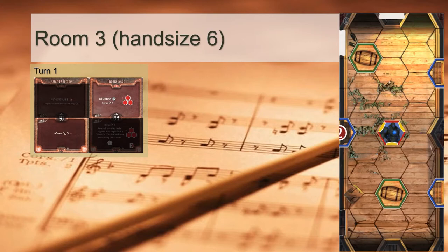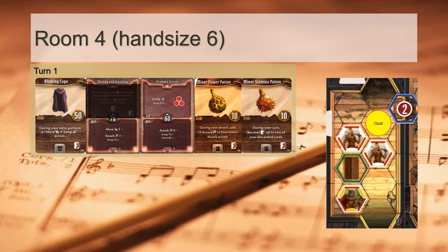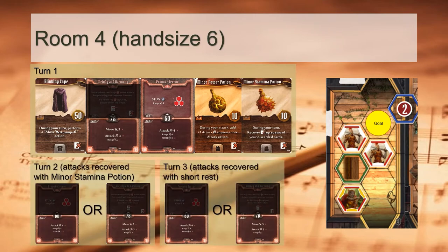From Room 3 onwards, it is fairly straightforward by the book. We enter the room with Change Tempo's movement, planning to disarm the Golem with Throw Voice. The next turn, we go all-out: using Blinking Cape to enter Room 4 and unloading our bottom ranged attack on the Shaman, boosted by Minor Power Potion. Then we recover Provoke Terror with Minor Stamina Potion, and rinse and repeat until either the Shaman or the Soothsinger dies.